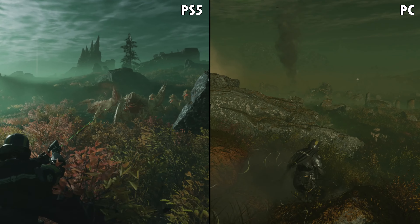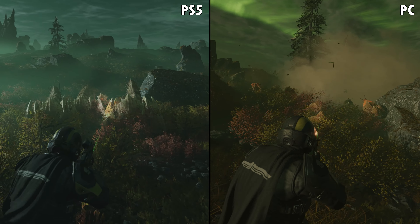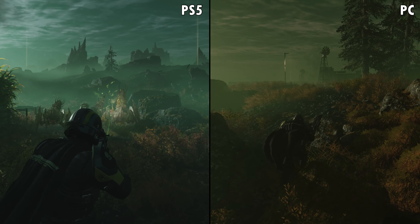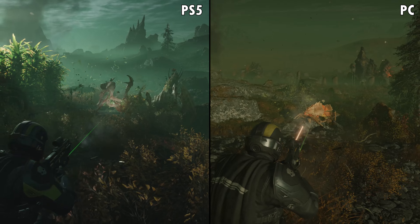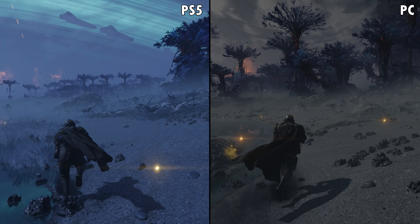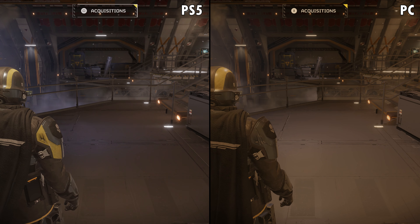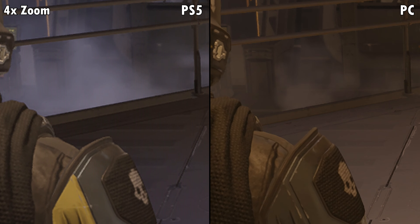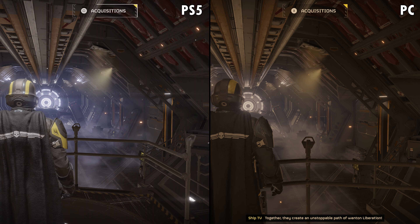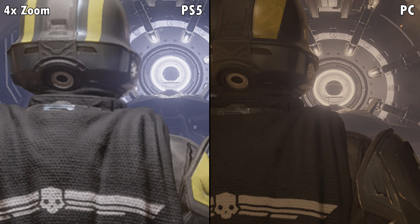Looking at ultra best-looking graphics on PC versus PS5, there is a difference. The biggest difference is really in the shadows and the lighting — the game just looks a lot more photorealistic on a powerful PC. The vegetation, the textures, the terrain all look better. PS5 is likely running medium graphic settings. The other big difference is resolution — with my 60 fps setup, resolution is a lot better on PC. PS5 uses dynamic resolution hovering between 900 to 1080p.